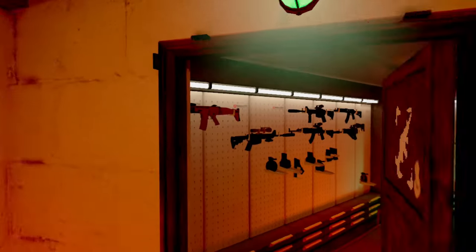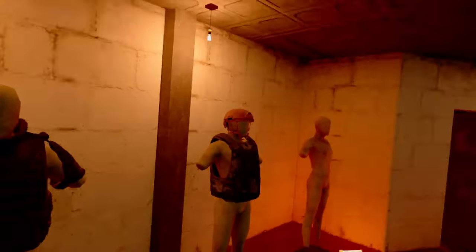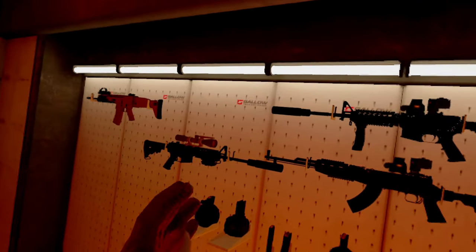That is basically everything with the armory. You have backpack hooks, and going into the extra room you have wider storage, more cabinets, more mannequins, more backpack hooks, and two huge walls of storage for your favorite weapons.